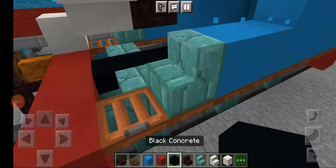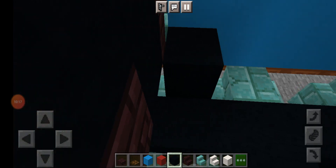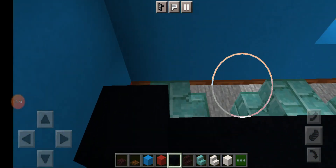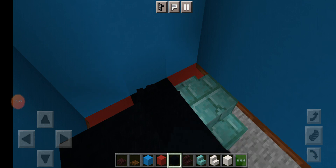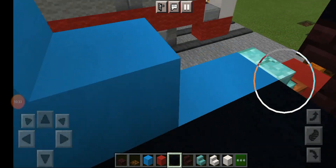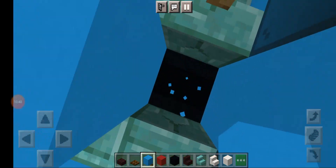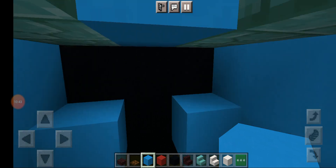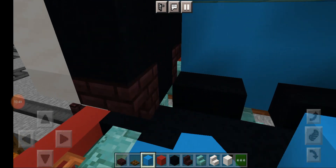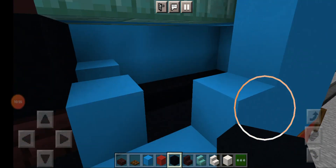I think I know what to do — just fill this bit up. I have to take out a block to have a look. I think this will be perfect. And right here we just put some blue concrete on the corners, then fill this up.